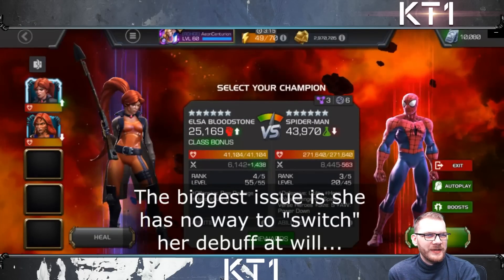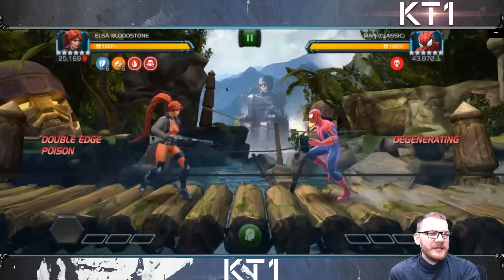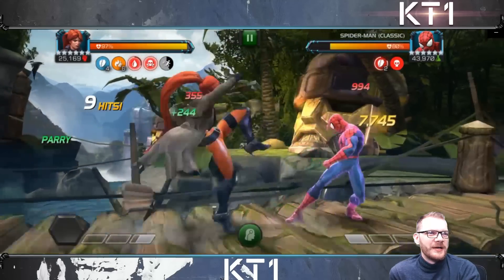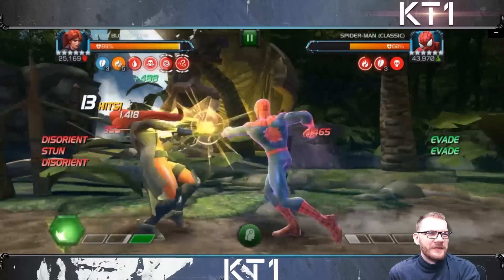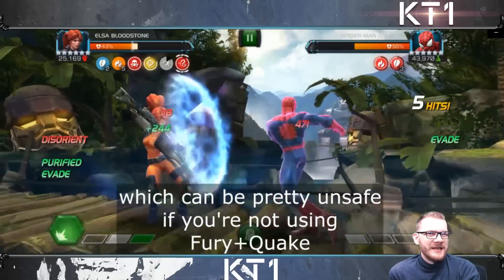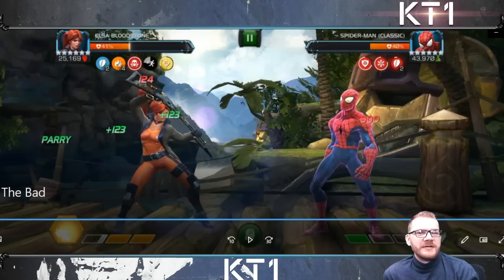The biggest issue is she has no way to switch her debuff at will — that is absolutely true. You have to force your opponent to evade first, and only then can you apply your Cold Snaps. On nodes like Mesmerize, that can be extremely punishing. This is why I don't like using Elsa as an evade counter — it's definitely quite unsafe if you're not using Fury plus Quake synergy.